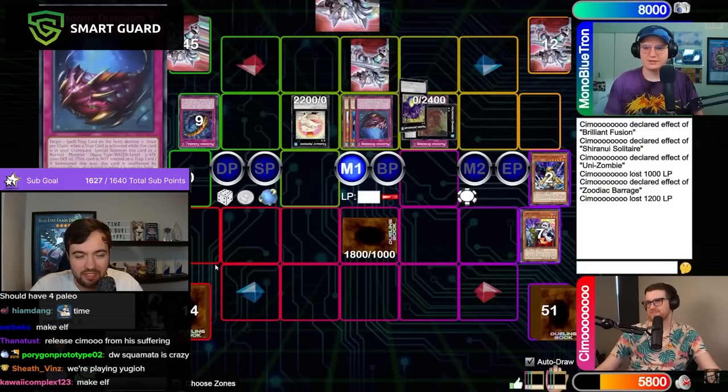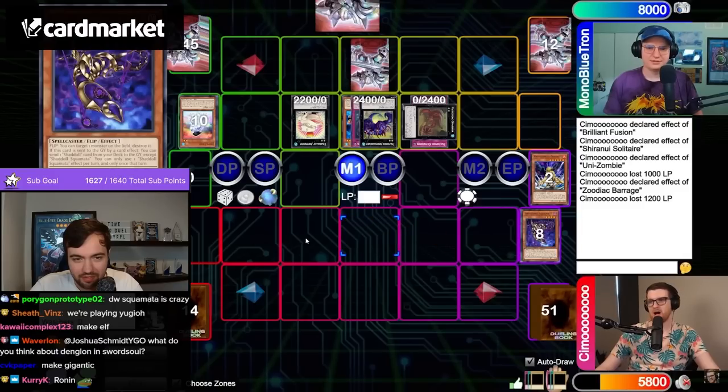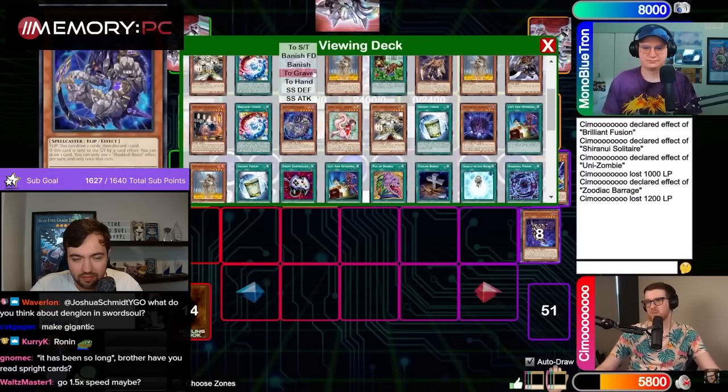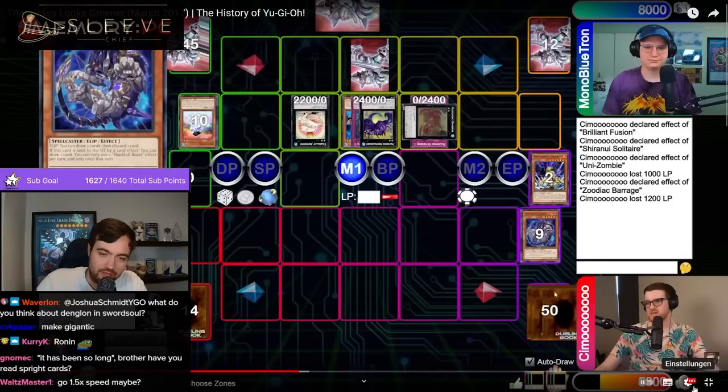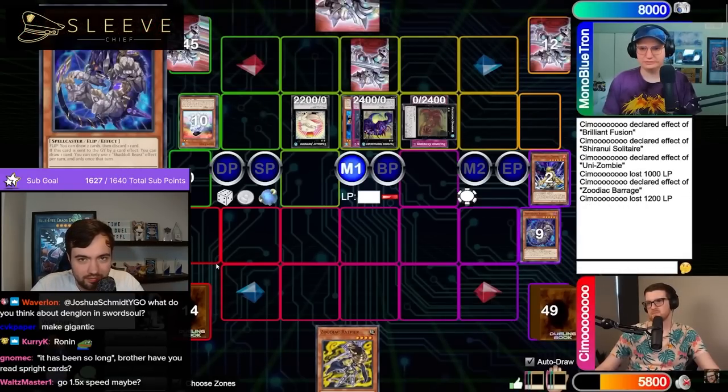Let's go Unizombie first effect, target itself, and I'll get rid of this Shadal Dragon. That'll trigger Shadal Dragon because that was effect, not cost. Let's try to start sniping here. Compulse targeting Seraphonite. Go Unizombie second effect, target itself — we have another Mizuki. Let's just go Omega effect again. I've got to get this thing out of my hand. Probably can't clear this because it's probably like Toad or Ronin or whatever. Yeah, it's Mr. Rodan. Let's try it.